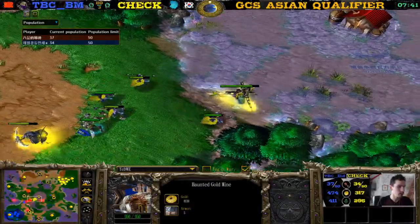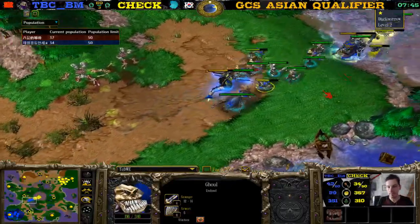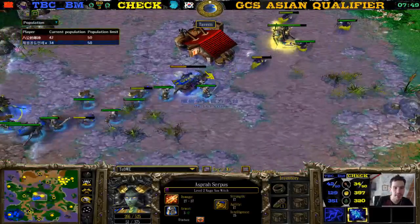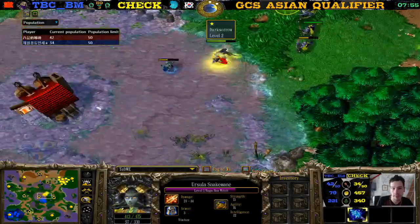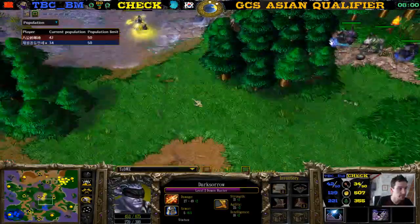Hi, welcome to Chaco. I'm ready to cast this game. We have a Naga second here for TBCBM — definitely first Naga second. Death Knight is almost level three, Demon Hunter also almost level three, and Naga is level one for Jack. So it's Naga versus Naga.